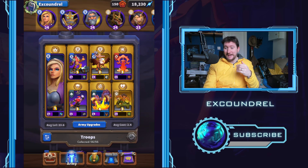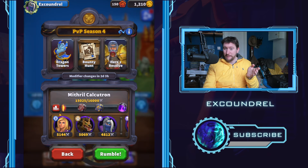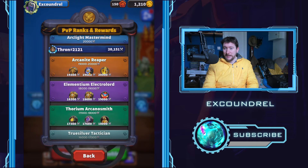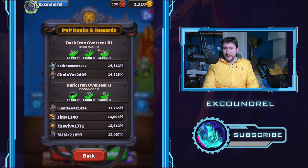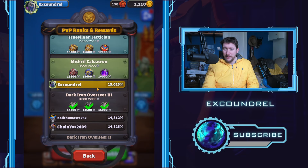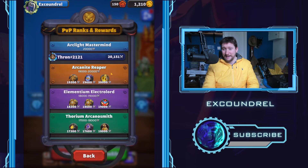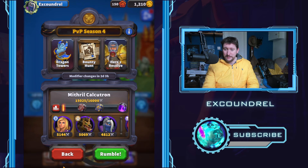I'm doing that for a reason - I am trying to grind the PvP ladder a little bit this season. I am currently in Mithril Calculatron, so I'm at 15k. There's a guy in my guild that's already at 20k. These guys have all kind of chilled out for this season; I think not many people enjoy Heroes Resolve, but I'm going for it. I really want my epic core and ideally my legendary core. We're on a good start to PvP this season.